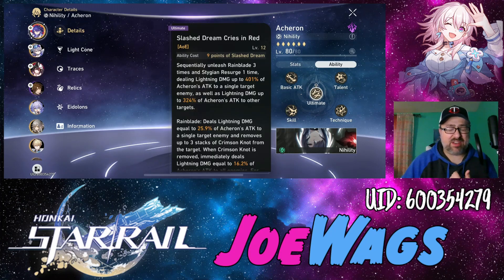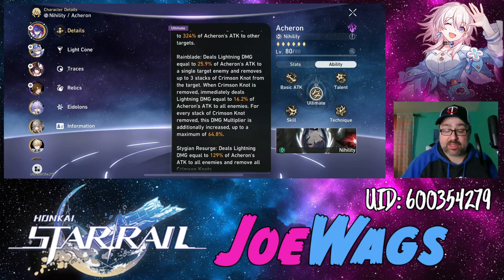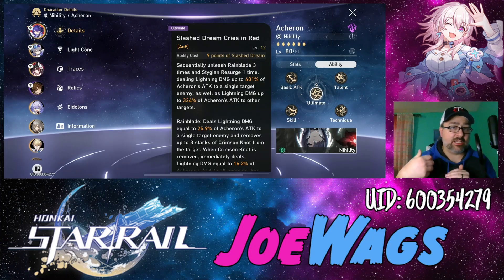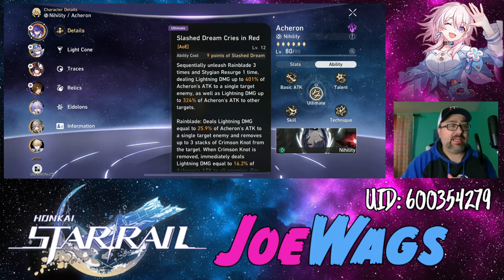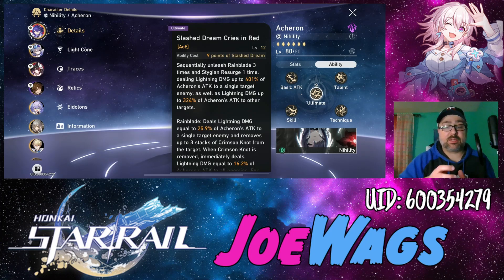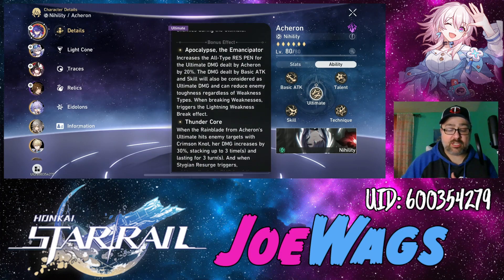Her ultimate: once you have nine stacks of that buff, you go into ultimate mode and just do a bunch of crazy damage. The really cool thing is she ignores weakness typing, so she can always weakness-break no matter the enemy type, and you get that at E0. In ultimate mode, you want to target the enemy with the highest amount of Crimson Knot stacks. She absorbs those stacks to increase damage — the more Crimson Knots absorbed, the more damage you do. AOE Crimson Knot application goes to the enemy with the most stacks. And if you destroy an enemy with Crimson Knots, those stacks pass to the enemy with the highest amount, so it's always out there transferring between enemies.